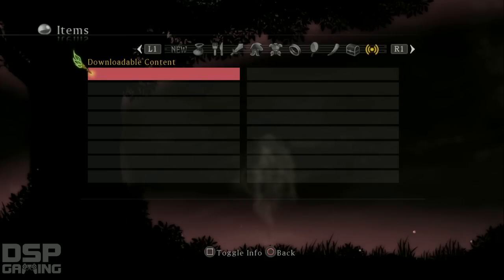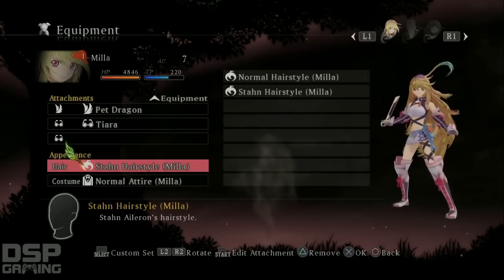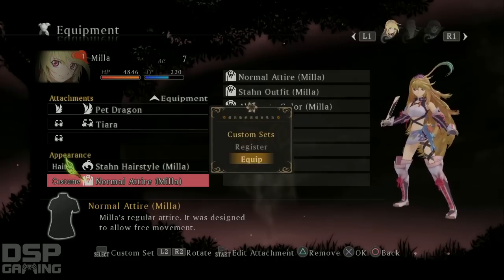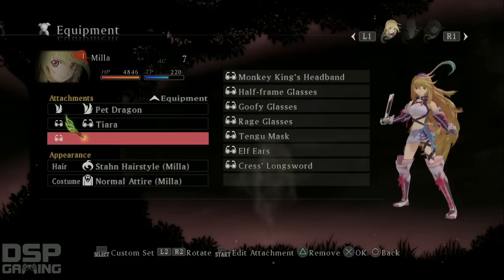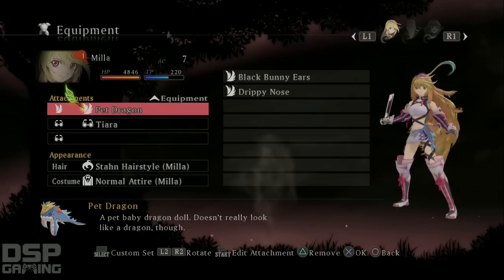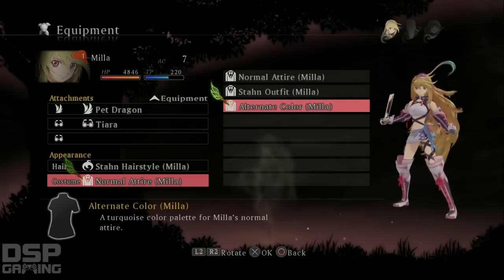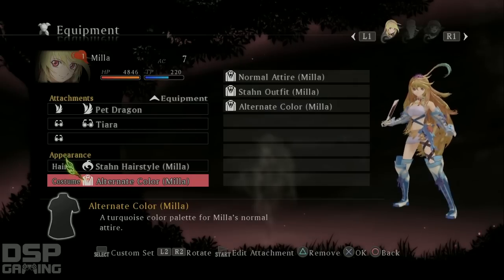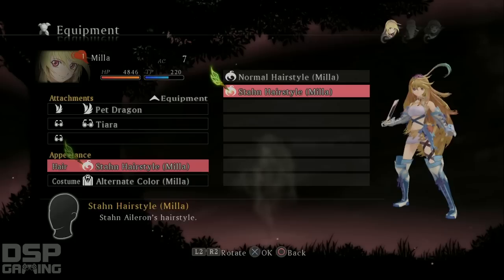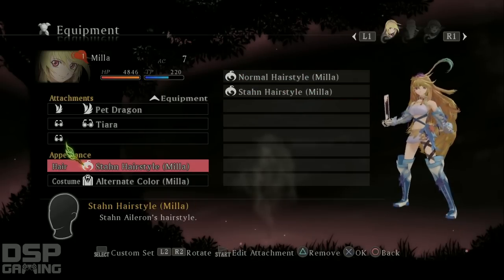We're gonna equip that immediately, grab these items, and grab the thousand gold. All right, let's take a look at equipment - how do you get the alternate color? Oh, here you go. Nice, it's blue - a blue costume. I like that. Right now she's got the stan hairstyle but it's almost the same as her normal hairstyle, it just changes the color a little bit.